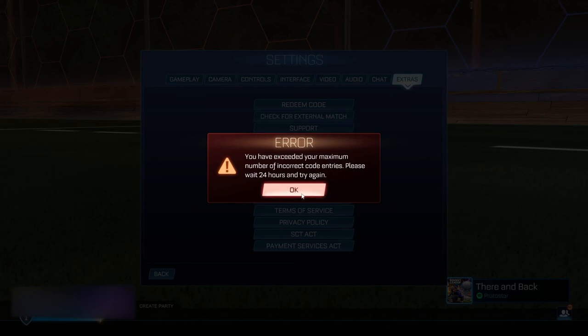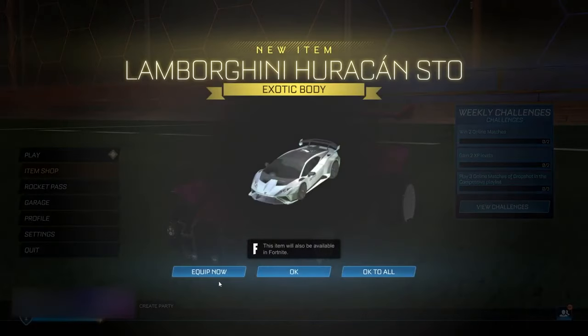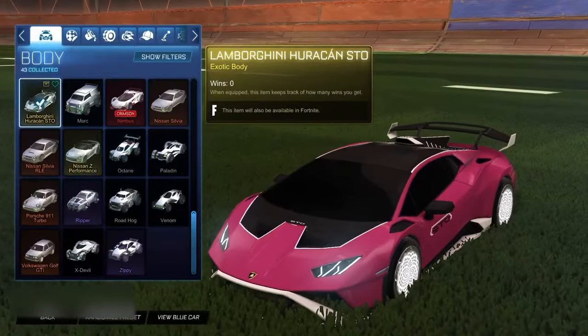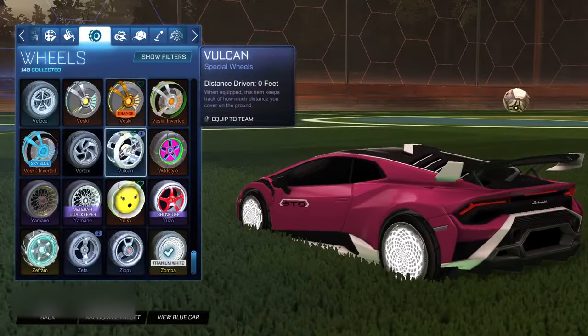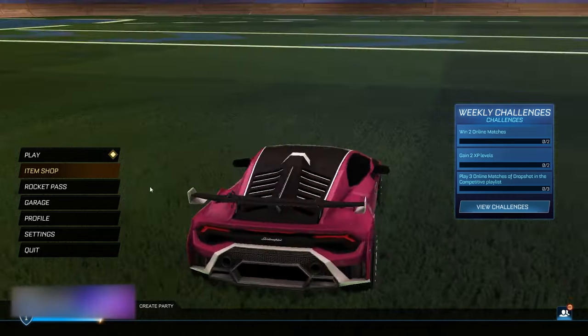Go ahead and click OK. It's gonna come up with an error — it doesn't matter, boys. As soon as we click OK, we're actually going to be receiving the Lamborghini Hurrikan here for completely free. Back on the main menu — the Lamborghini Hurrikan is right here, which is just absolutely insane. Let's put the car on so you guys can see we got it. It's an insane looking car. It comes with every single bundle item — the wheels, the antenna, the player banner, all that stuff.